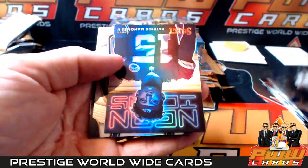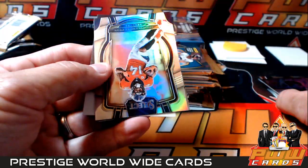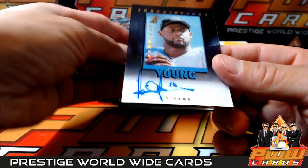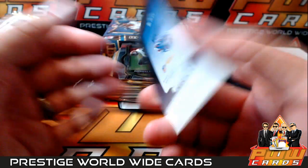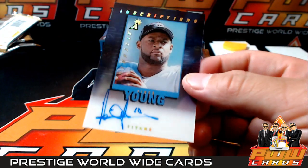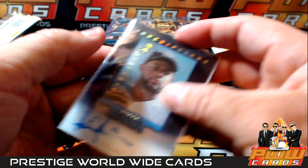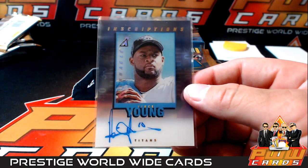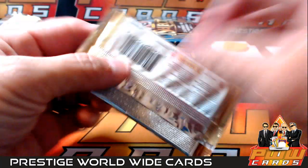JuJu Smith-Schuster, Lamar Jackson, Patrick Mahomes neon icons. There's a Cortland Sutton silver. And what the heck - Vince Young autograph, inscriptions, Pinnacle Throwback. Look at that - I have never seen this. Pinnacle Inscriptions, that is cool. Vince Young - how about Vince Young signing autographs these days. Going to Jason E, congratulations. Kind of a cool card - I wish it was a better player but that's a neat insert.